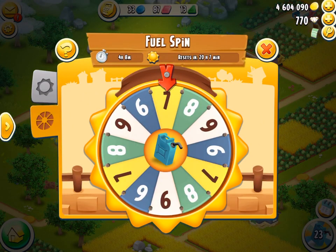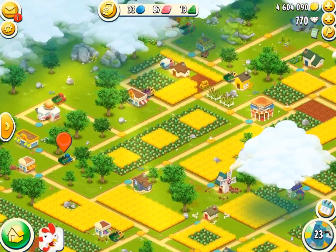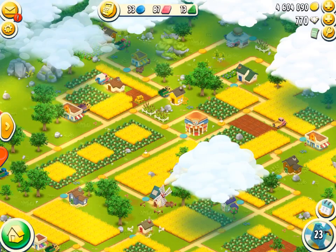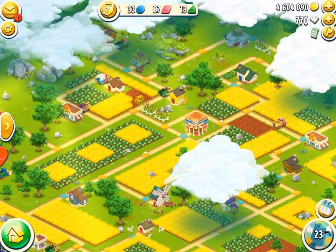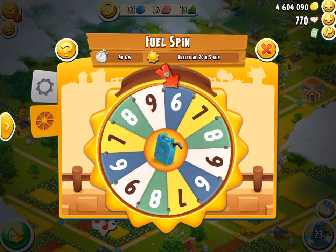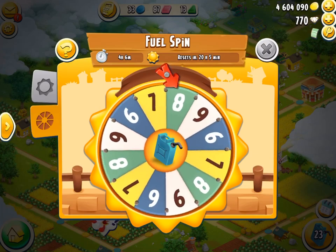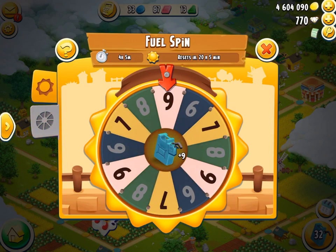So as you can see, we have a fuel spin. We've already got 23 fuel, and there's of course the 6, 7, 8, and 9 options for the different amounts of fuel you can get. Now fuel is critical — fuel is a key, key ingredient in this. Let's give it a spin and see what we get. I'm hoping for a 9. Let's hopefully get a good one. We got a 9! Awesome, awesome! So we got some fuel.